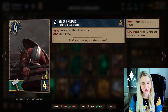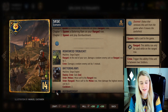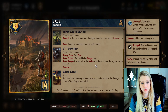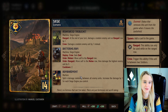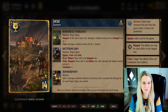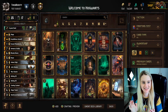Siege Ladder can also be used on other row-locked cards like your Trebuchet, which needs to be in the range row. If you have no other targets you can use it on the Battering Ram. The Battering Ram has a cooldown of two - it starts in the range row, moves to the melee row, then damages the highest enemy unit by three, and has to cycle back. If you want to speed this up you can move it to the melee row with Siege Ladder and damage an enemy, then move it back, and when its cooldown hits zero use the order ability again to move it and damage another enemy unit.